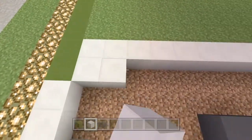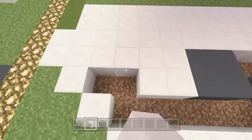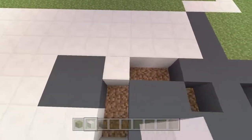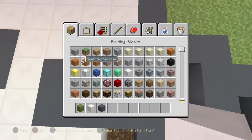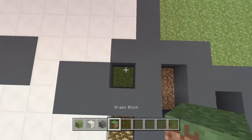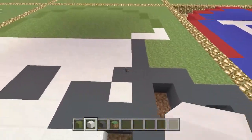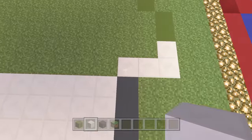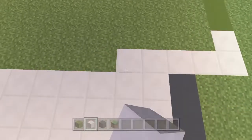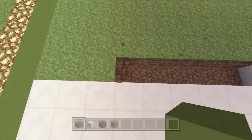We're going to dig these parts out and fill the space in with white quartz. We go one below the line — all this going downwards is just going to be white. We dig out all the grass and put our quartz in. This little space here we fill back up. This needs to come across by five: one, two, three, four, five — just white.